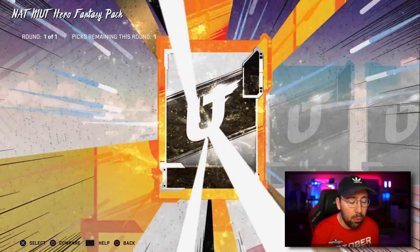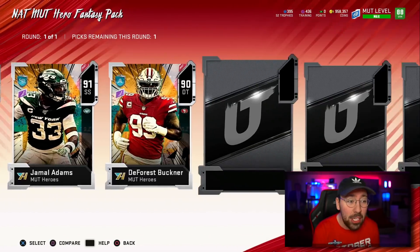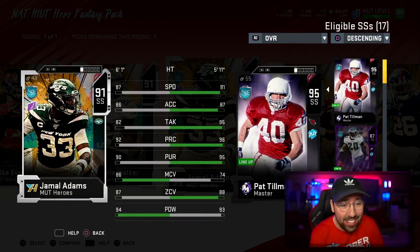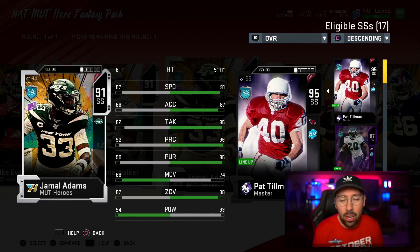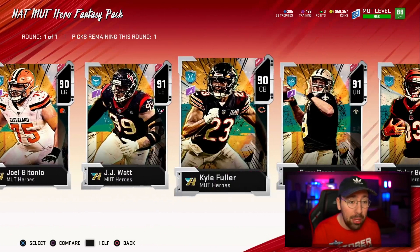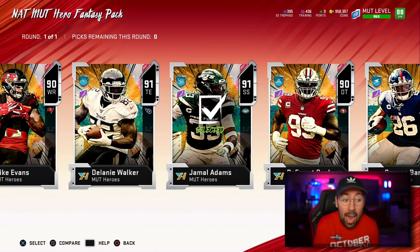We have our second NAT MUT Hero Fantasy Pack. This pick might come as a little surprise — it's going to be somebody on defense that I kind of already have a position for. That player is Jamal Adams, 91 overall. His stats are absolutely incredible — 87 speed, 94 hit power. You might say I already have a strong safety, but why not have two? I can play Jamal Adams or Pat Tillman at linebacker as a sub. Jamal Adams is 100% the pick.